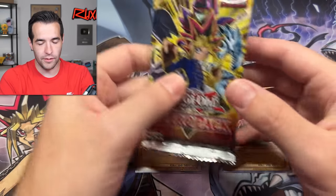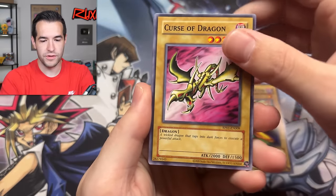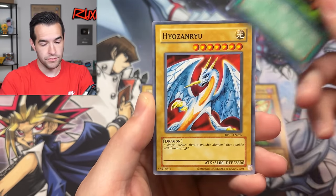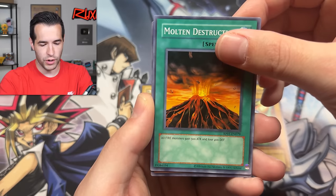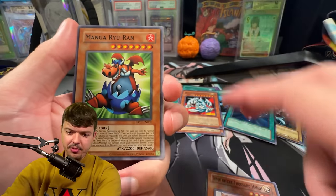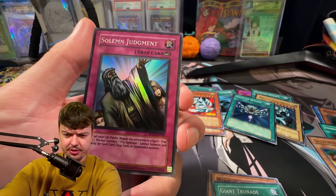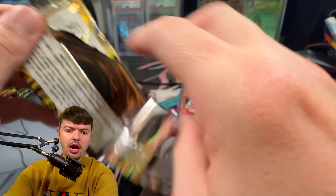Two Gaia and a Gate Guardian — we are getting roasted. We did get two Monster Reborns but those three pulls are terrible. I almost wish the pull rates were decreased so we could get more Seven Tools, more Black Illusion, more rares with good cards. I accidentally hit end recording when trying to fix my stack — there's a small gap, I was not opening any packs in between. Solemn Judgment — that's actually a fantastic card.